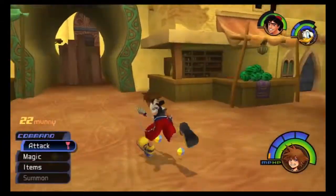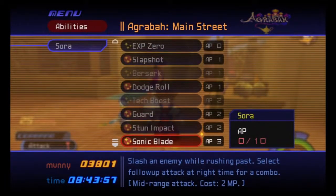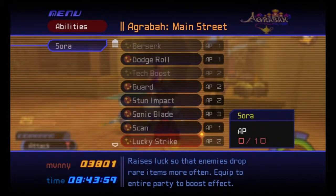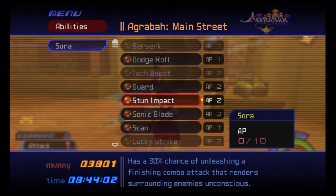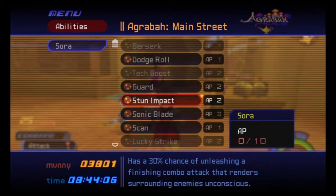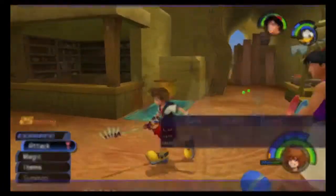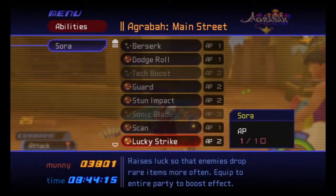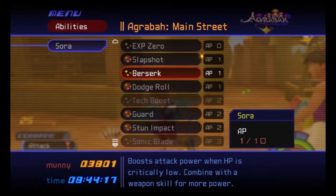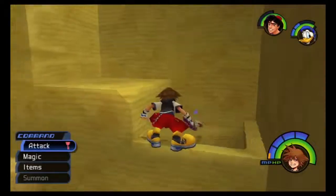We got Sora's Lucky Strike. Let's see if we can get that on. I think we're done with Stun and Sonic Blade for a while, actually — that uses up too much MP for now. Lucky Strike is where it's at. Oh wait, we have another thing, don't we? Yeah, we can put on Berserk. Might as well use up all that we can. If we get another one, we'll take off Berserk and put on the tech boost.